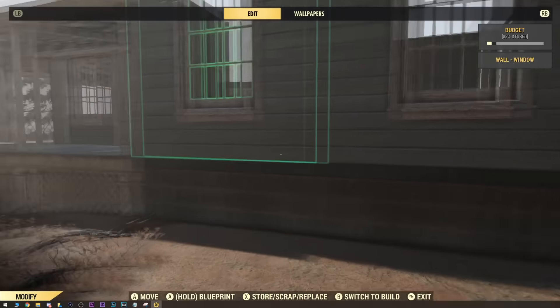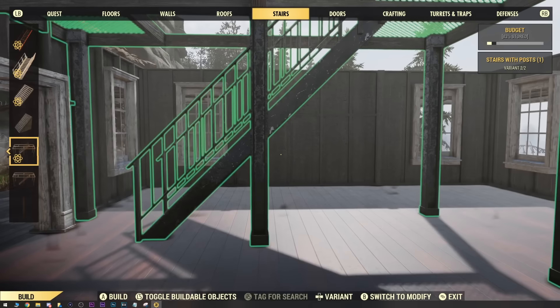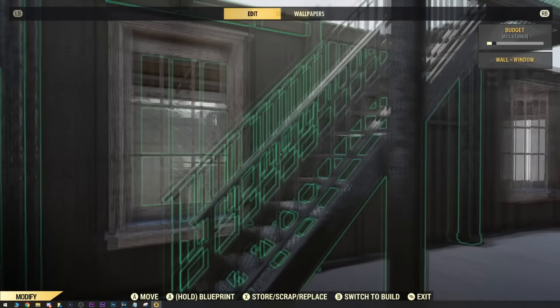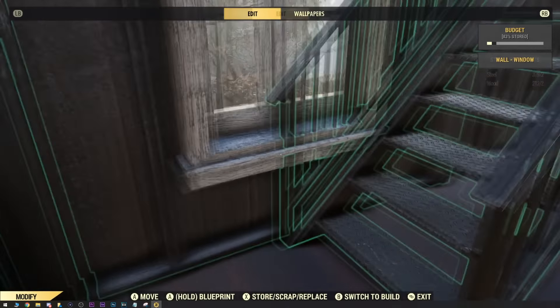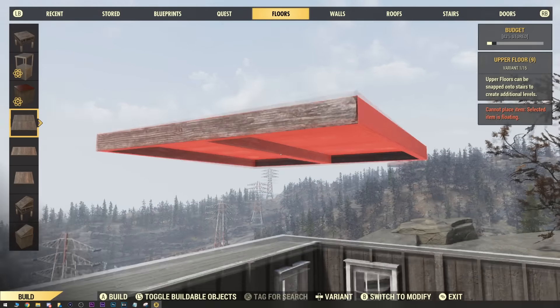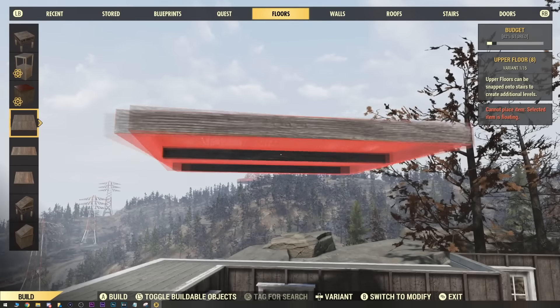Now let's work on the second level. First thing we're going to do is snap in this staircase that has the stairs going along the back wall. Yeah, I know they clip into the window right here — I'm trying not to let it bother me, so let's just not look at it. Okay, everything's fine. And now we'll fill in this whole area with the upper floors.